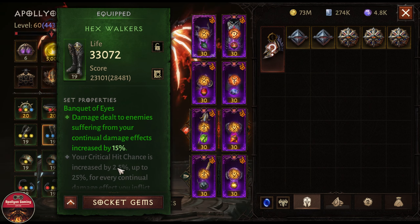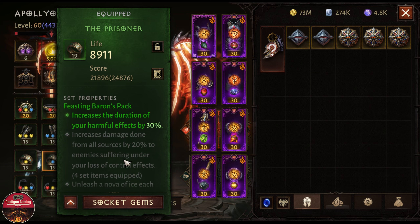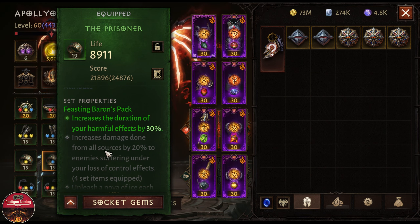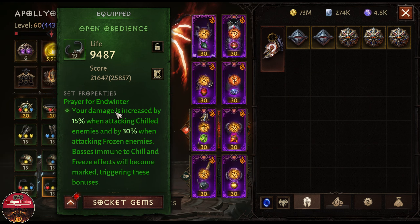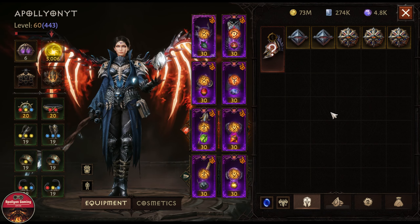We have two pieces of Vanquished — when applying harmful effects on the enemy they take 15 percent more damage. I am also increasing the duration of harmful effects like poison from some of my gems, which is really helpful. Then I have two pieces of the new Winter set — since I am applying so much chill and freezing the enemy, they take increased 30 percent damage.